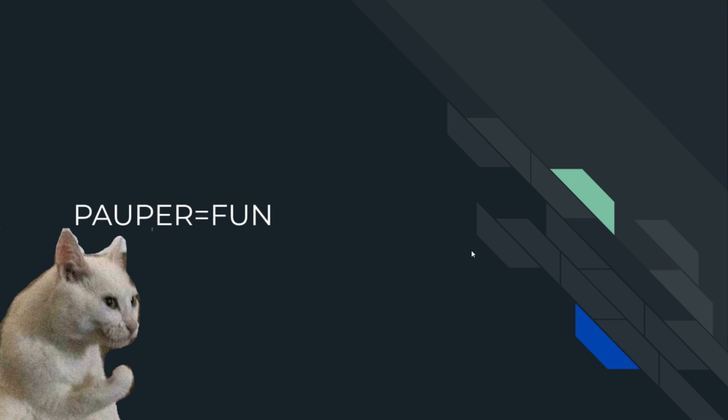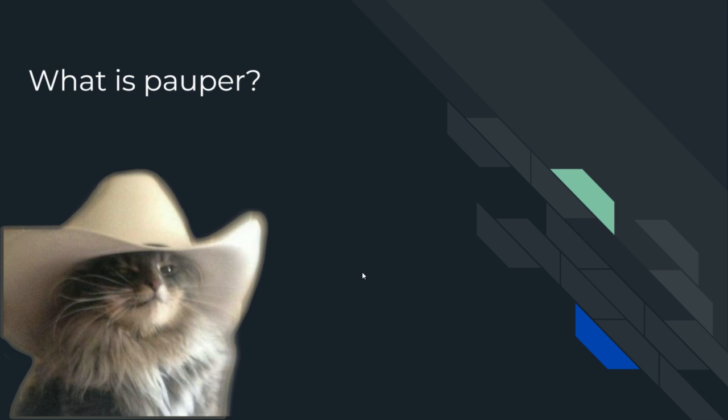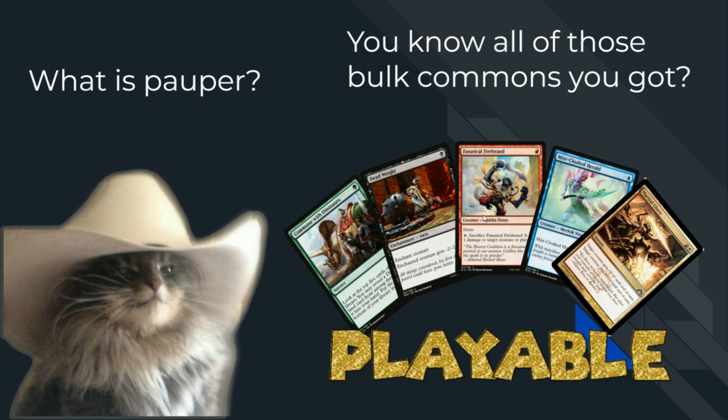We're here to talk about Pauper, and Pauper is fun — Pauper equals fun. You got cards like Monastery Swiftspear, Deliverer of Secrets, and Boggles — a one-mana 1/1 with hexproof. But first, what is Pauper? You know all your rares, mythics, and cards that break metas? Throw them away — you won't need them here. We take decks that are like 60 to 70 bucks using all your bulk commons, like Dead Weight and Miscall. Those are all playable now.